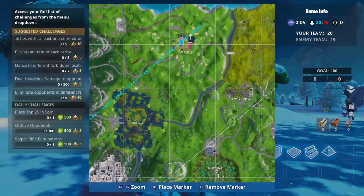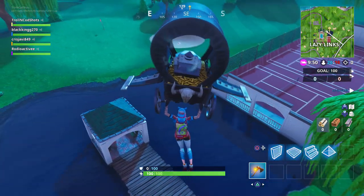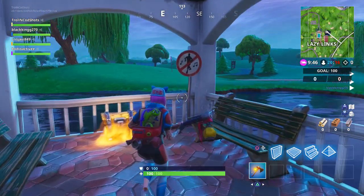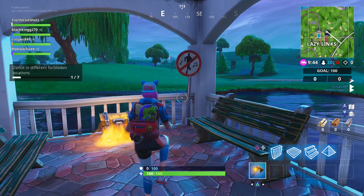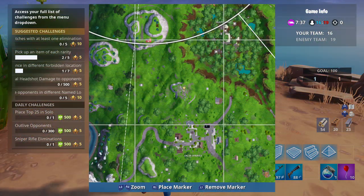The fourth location is Lazy Links. It's behind the tennis court on the little lake. What you guys have to do is go inside the middle of it — it should be in the little hut — and the pole should be there. All you guys have to do is dance in front of that.